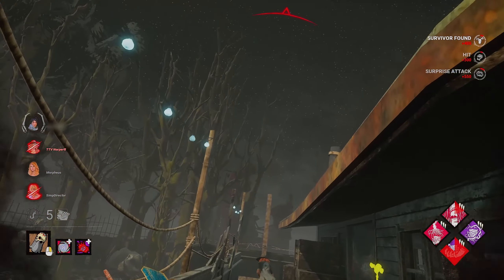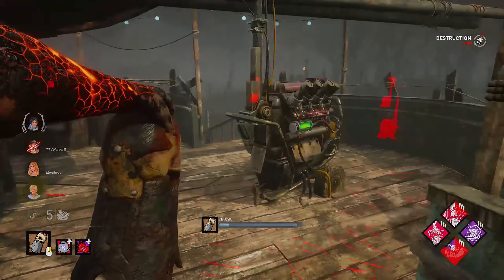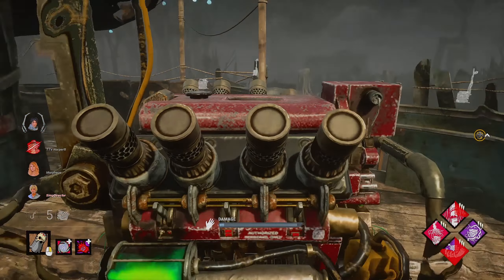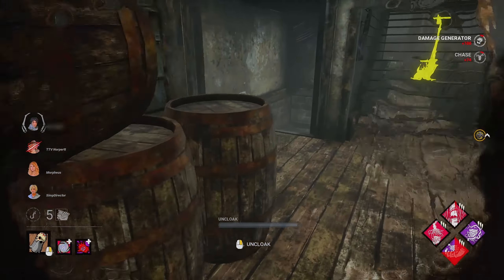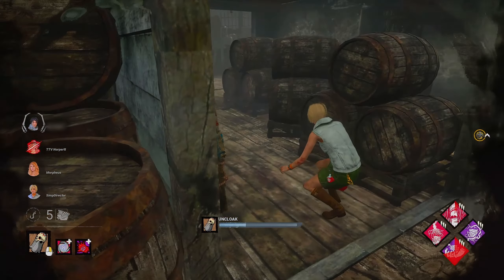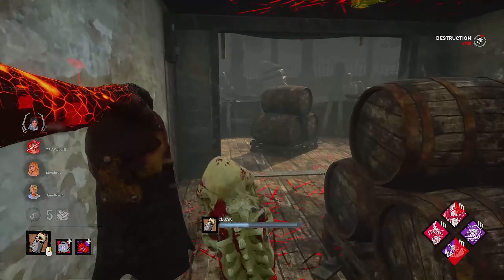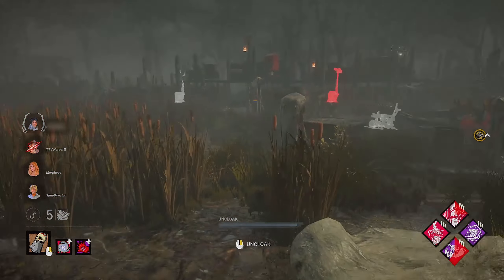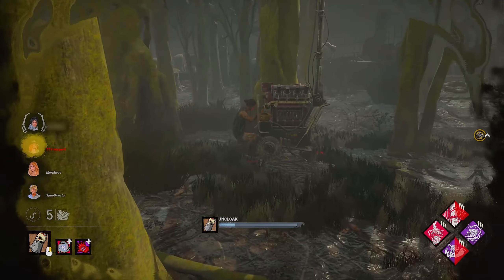We're back at the swamp. Let's go for round two. Once again all the generators are white — now I just need to wait for one to turn pink. Hello there, Cheryl. I'm going to get an early hit on her. I'm also going to cloak and reapply Overcharge and Oppression to this one, and Call of Brine. I know where they are now — working on this one and that one.